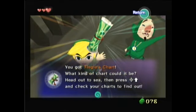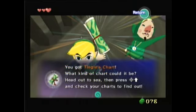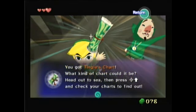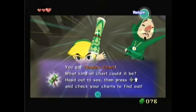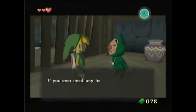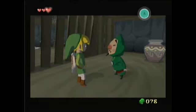Hey guys, it's APP, and we're back with more really creepy Tingle-ness. We got Tingle's chart in the last part, which is honestly probably one of the most useless items in the whole game. It shows you where Tingle is on the map, but it's very poorly drawn and doesn't really show you anything. If you ever need any help with your charts, just leave it at Tingle — don't ever forget it.